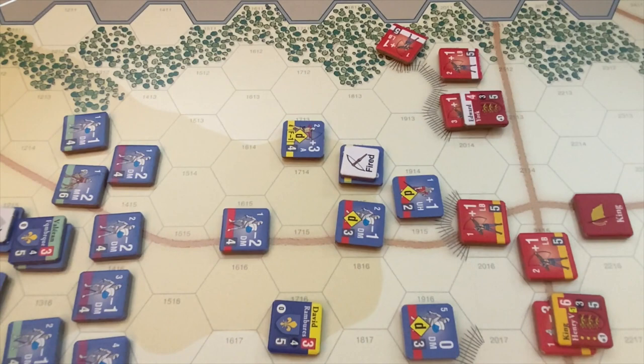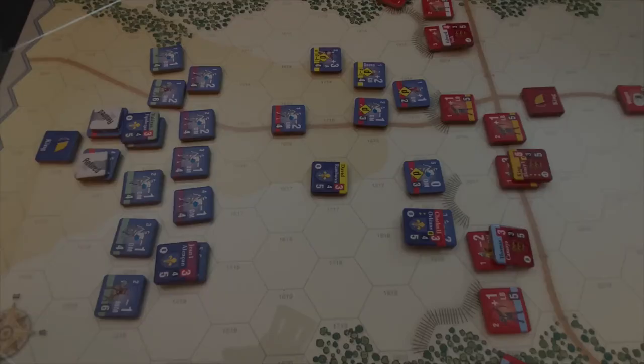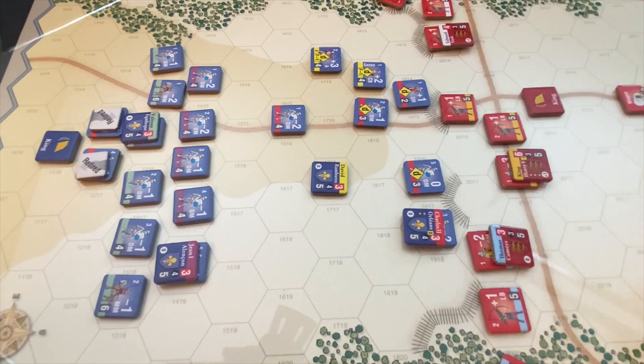We will now see if the French can continue their activation. The question is which battle to activate. Debating whether to bring Jean's battle into action, but I think activating Charles' battle could rally some disordered troops and perhaps get a couple more attacks off — there's still quite a bit of energy left in Charles' battle. His activation rating is 3; we add 1 to the die roll so we need a 0, 1, or 2 to continue. A 4 doesn't work. The English will take their activation — a badly-needed chance for the English.